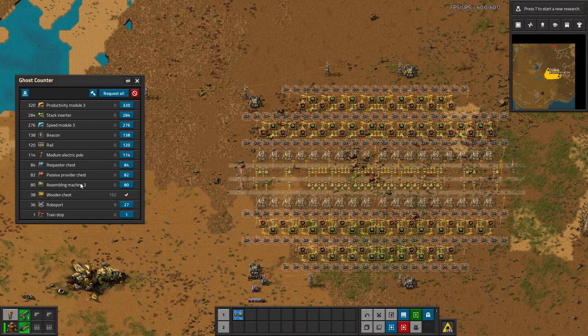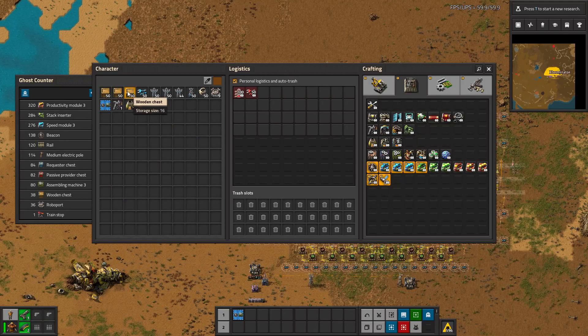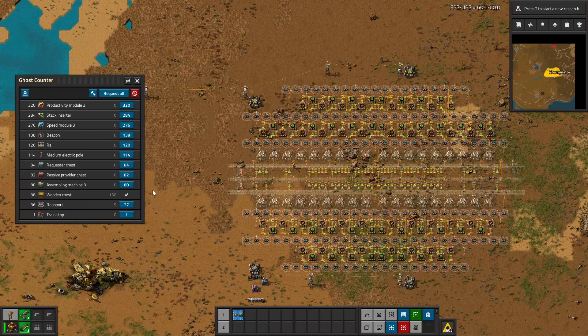It not only shows what you're missing, it shows how much of each thing. And then if you have the required amount, it'll show you that you do and how much you have, which is super nice. So you can see it takes 38 wooden chests - there's a checkmark saying yes, you do have it, and in fact I have 150 of them. So that's really helpful. And then you have a few options here. You can export ghosts as signals, which I would almost never use, though some of you might.